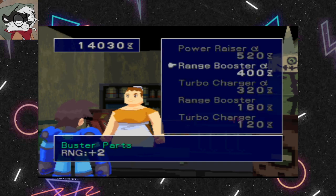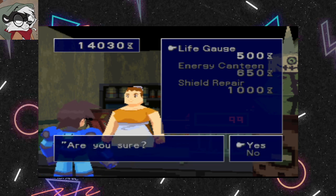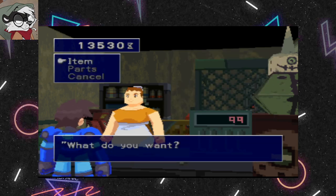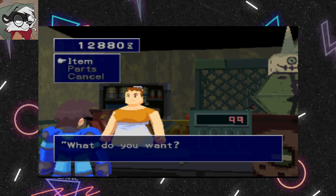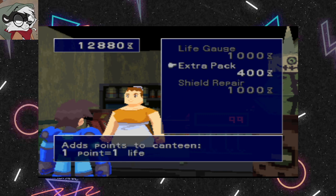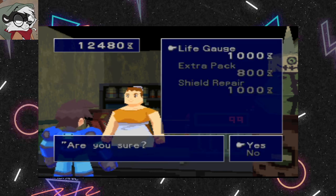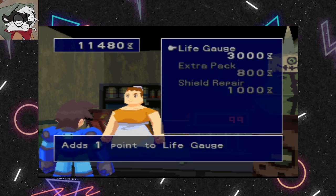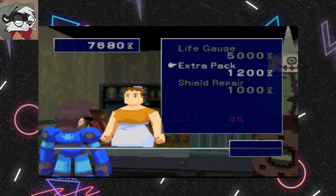We are going to buy some items first. That adds to our life bar, so we're going to get that. We are going to get an energy canteen, which is basically an E-tank. Let's add to the E-tank, add to our life gauge a couple times, and add to the canteen again.